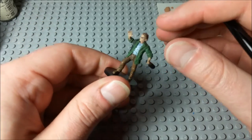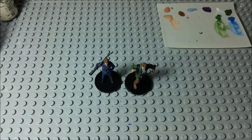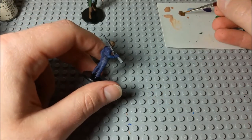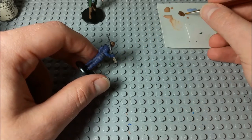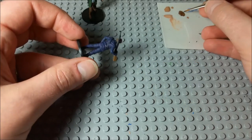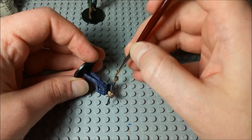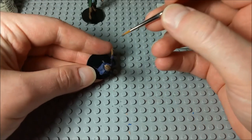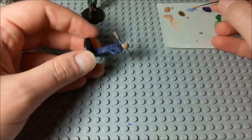Alright, I think that will do nicely for the pants and their hair. Let me rinse off that brush and move back to Tommy. Now we're going to go ahead and get the butt of Tommy's gun here as well. And there's a little bit more I want to do with Tommy using the same color scheme — the sort of straps he's got all over him, the shoulder strap and that kind of thing. Let's go ahead and use that here as well.